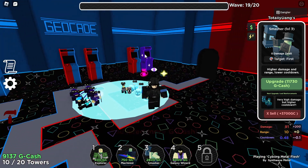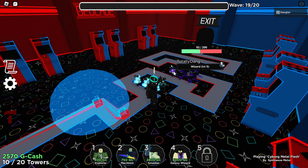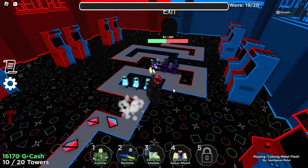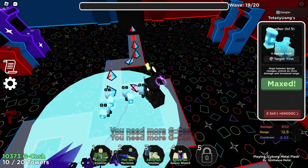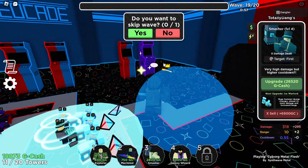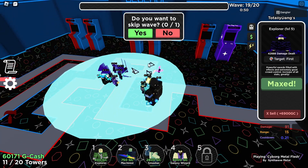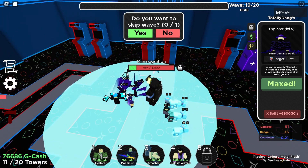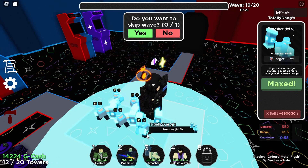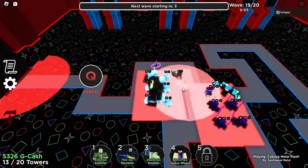With Neon Charm, Star Charm, and Geo Charm you can win without Smasher, using just Ray Blaster. Ray Blaster got a huge buff recently. I don't recommend skipping at all on this wave — it's risky. Your Explorers will clean up the disintegrant enemies.